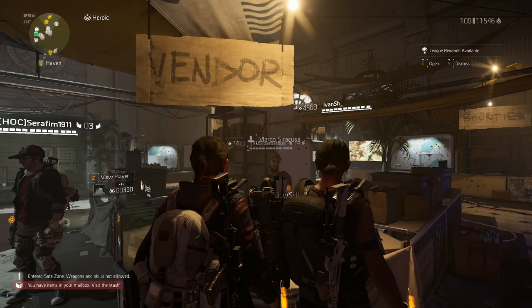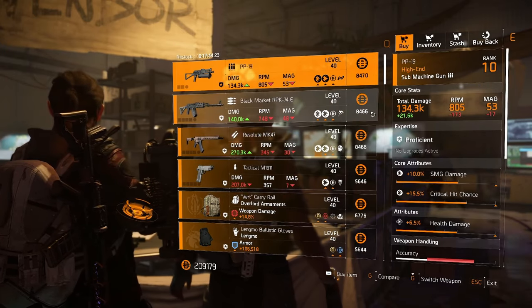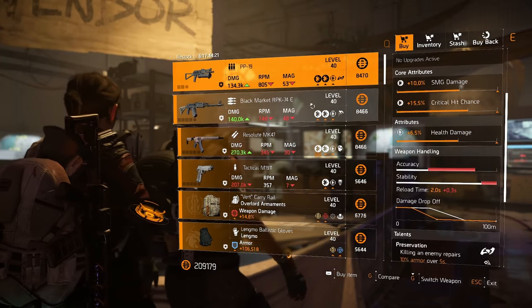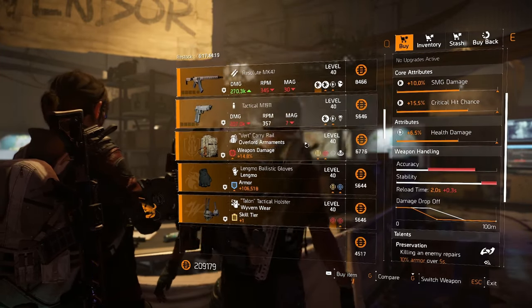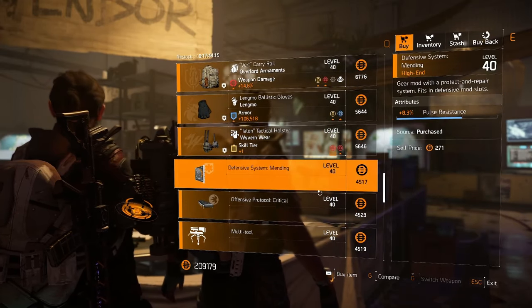Checking out Shaven Haven again — there's a PPS for sale but nobody really wants to buy this. Everything else is pretty trash. There is Lengmo again if you want crafting pieces, but everything else is garbage.